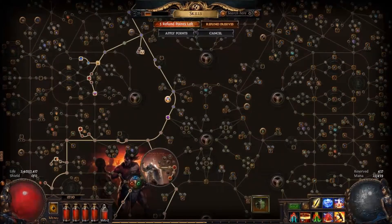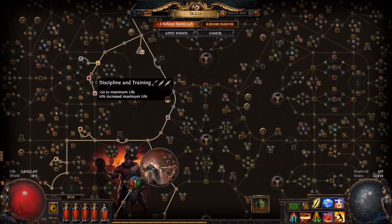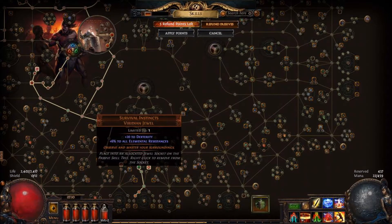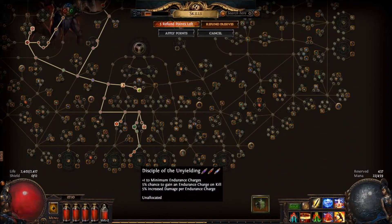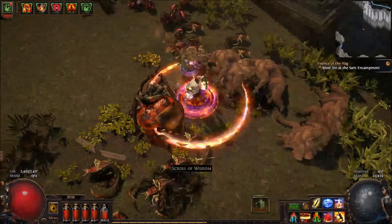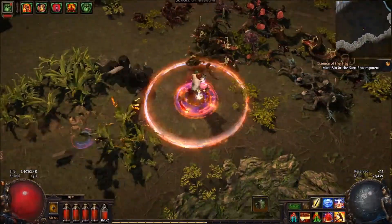Pretty much this entire build is all about keeping my life up — life regeneration — or doing damage. A lot of the stuff here is area of effect. There are a lot of pieces of this skill tree that go together, but a lot of it really just comes down to keeping me alive and doing damage. The endurance charges I slowly gain — there's one down here I'm just about to get, another plus-one endurance charge. At this point my maximum is seven. Now that I'm almost 60, this build is really, really rocking and just melting everything away.